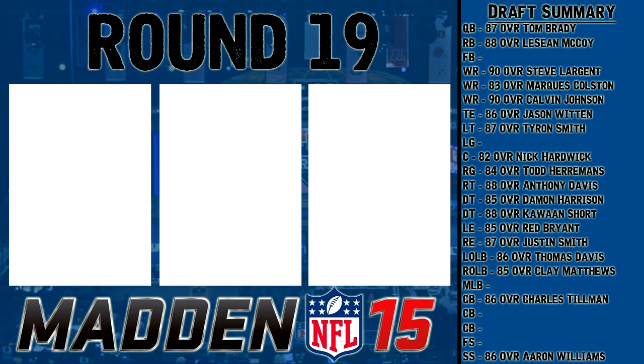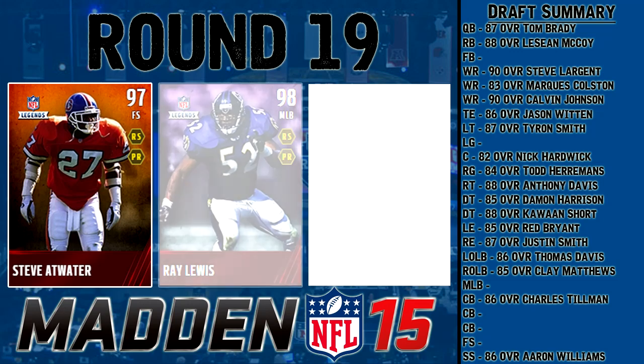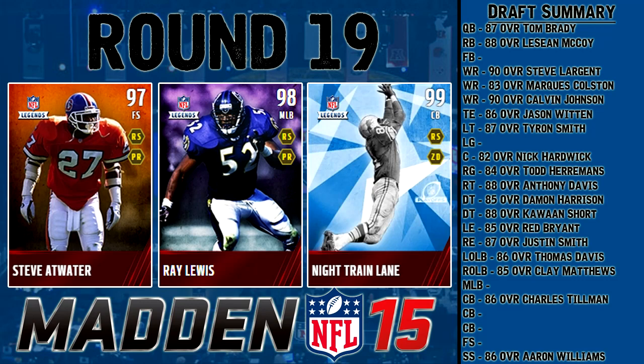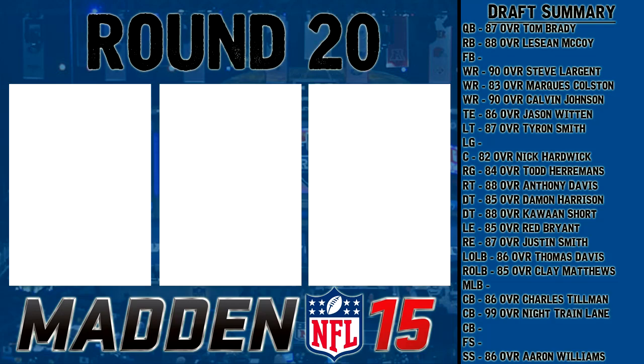We had the offensive legend round earlier — now we've got the defensive legend round. Starting off with free safety Steve Atwater, 97 overall; next up Ray Lewis, 98 overall middle linebacker; and the final card — insane — 99 overall Night Train Lane, cornerback. That's just the way the cookie crumbled. I've got to go with Night Train Lane — I would be insane not to pick him. He should be an awesome addition to the squad.